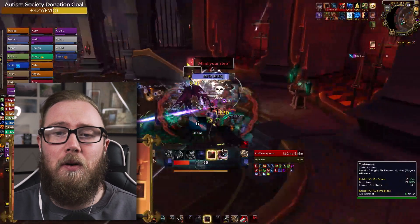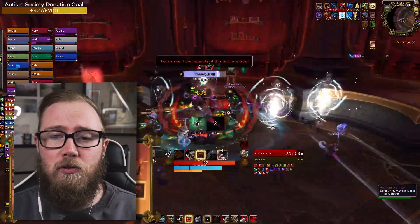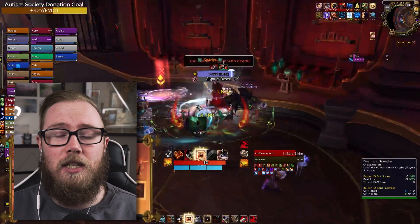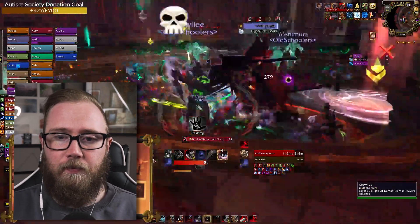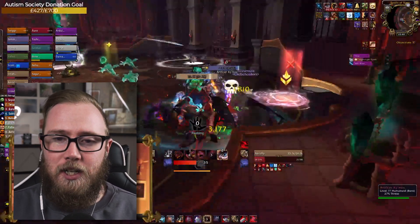We do the entirety of this fight on the left-hand side — just how we like it. As you can see, people are dropping portals. For the first two phases, you want portals being dropped: one at the front and one at the back. Right after this we've got a fixation — a lot happens at once here.